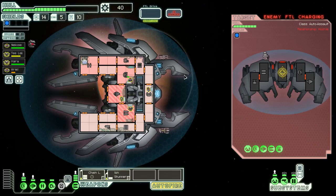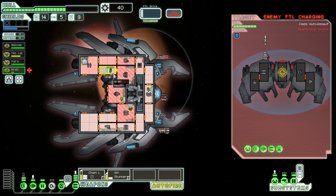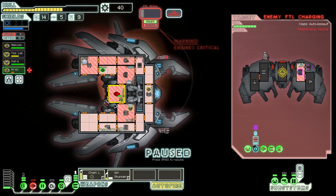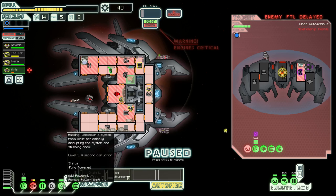I should probably use the hacking thing. Let's disable this — it'll reduce their evasion, but it doesn't actually prevent them from jumping. Freeze enemy drones with a chance of destroying them. I think we wait until this thing is ready to fire, then go ahead and do it. It's not currently actively disrupting, but when it periodically ticks it does the four second disruption. As long as we keep it powered, it stays active and we don't have to reuse a drone every time.